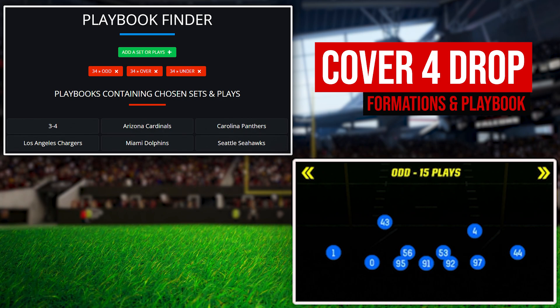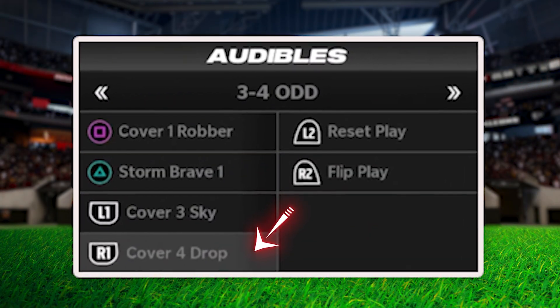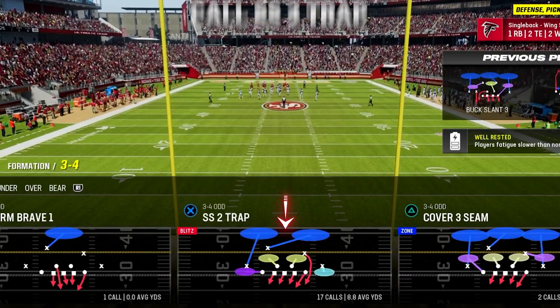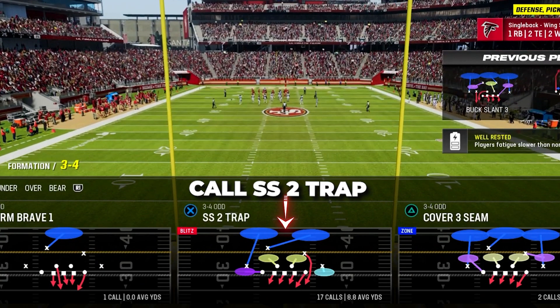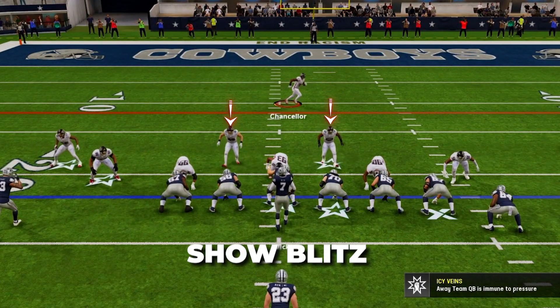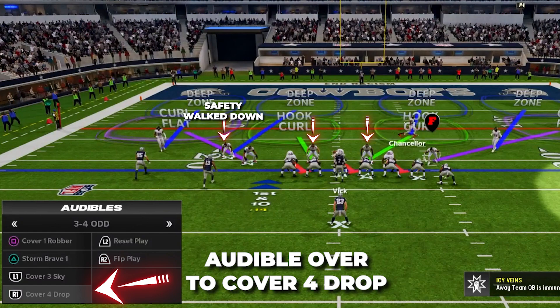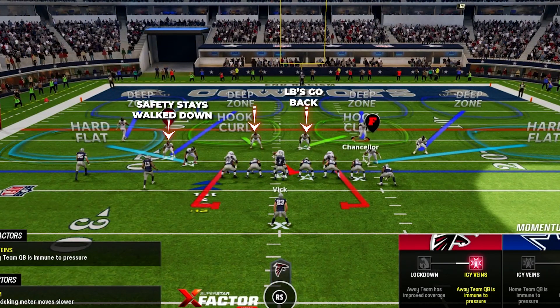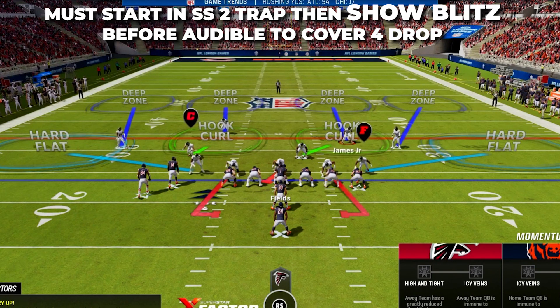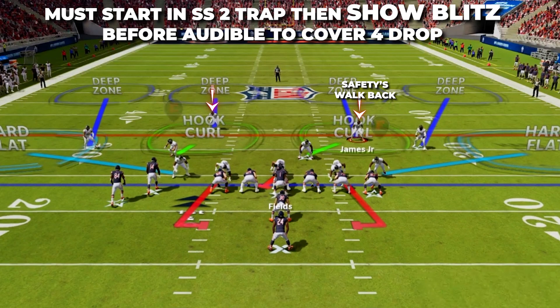My main run defense will be run out of Cover Four Drop in 3-4 Odd, found in these playbooks. Make sure Cover Four Drop is in your audibles and set your coaching adjustments accordingly. To set this up, come out in SS2 Trap in 3-4 Odd — you'll see your safety walk down to the strong side on the line outside of the tight end. Then show blitz and audible over to Cover Four Drop. This will keep your safety down on the line. You must start in SS2 Trap, then show blitz before audibling to Cover Four Drop, otherwise your safety will come off the line and return to normal depth.